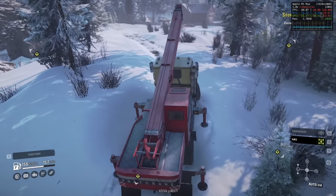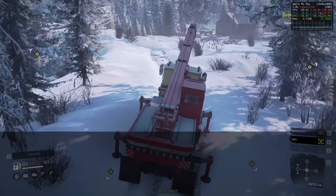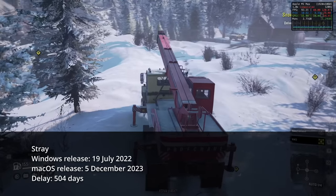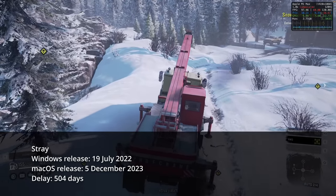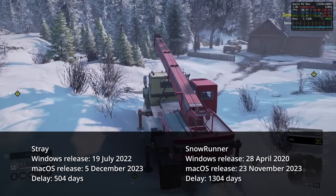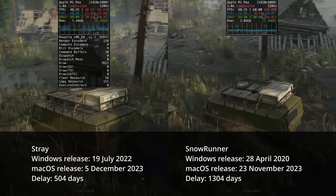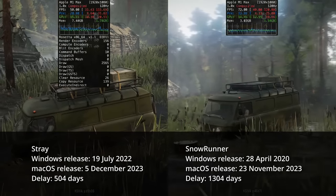However, is it actually worth waiting a substantial amount of time for these natively optimized Mac ports? With Stray, we're looking at a delay of 504 days — which is nearly two years. And SnowRunner took over three and a half years to come out on Mac. Unfortunately, with these macOS ports, simultaneous platform releases on Windows and Mac are extremely rare.